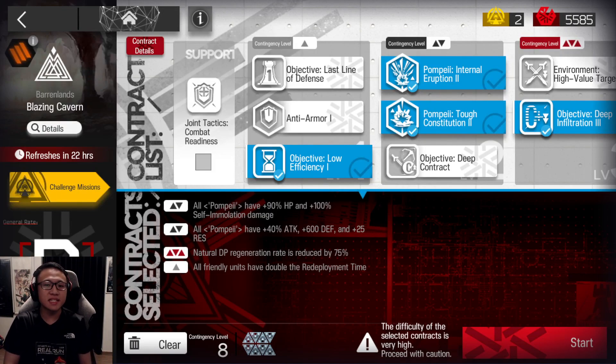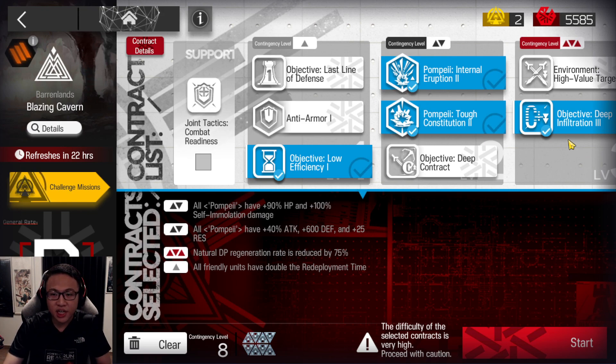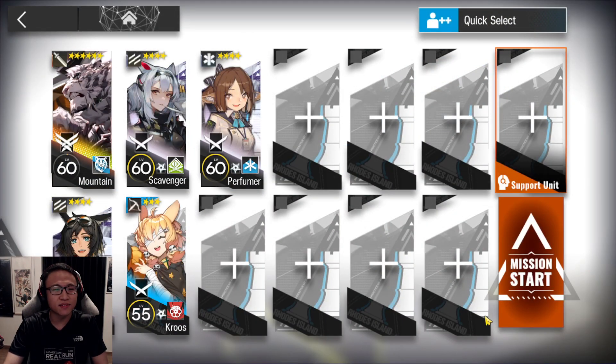Blazing Kevin for today. It's a pretty easy Risk 8 but a rather tough Risk 15. Let's start off with Risk 8. We'll take the challenge of the day which is DP down, we'll buff all of Pompeii's tags so that we can leak him and get all these free risks, and then we'll also use the redeployment time. I've always been leaking some form of enemies — somehow that's the case.